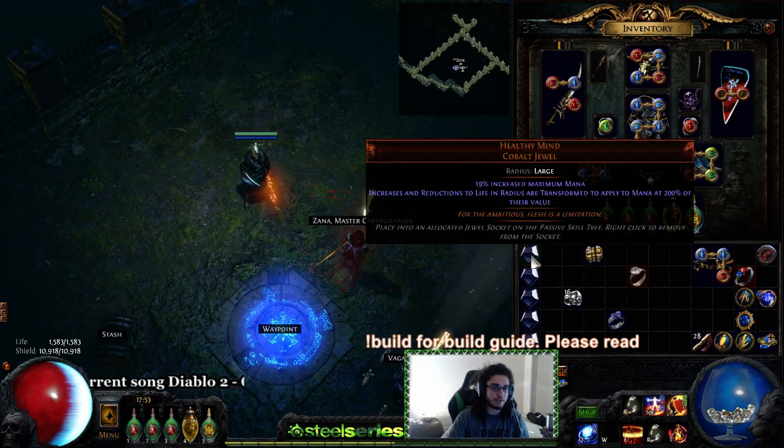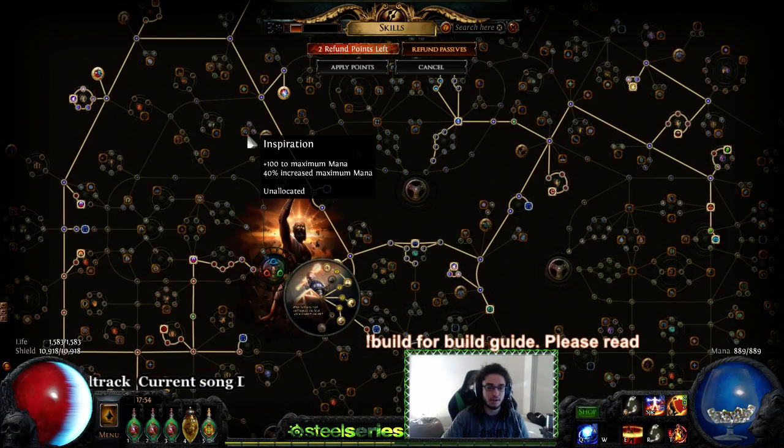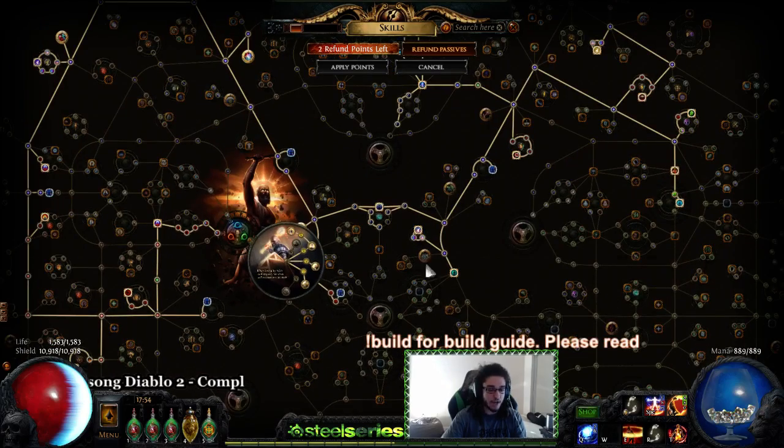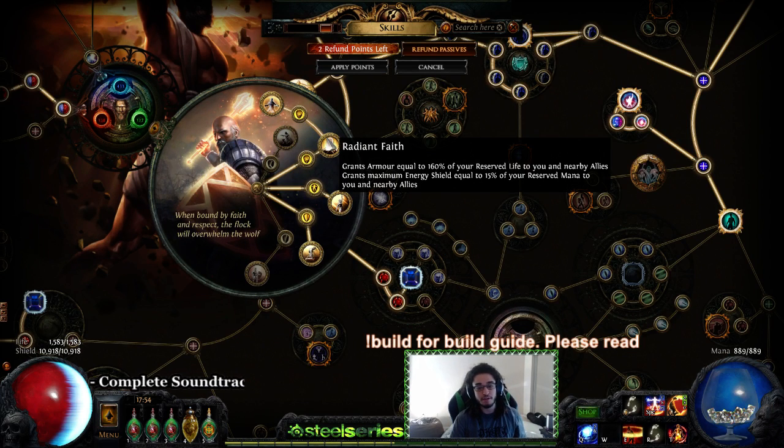The original purpose of doing this was because these jewels were, at one point in time, worth 1 chaos, and now they're worth anywhere from 4 to 12 chaos, so it kind of scraps out the whole idea of running it on a budget. This entire mana segment is all based around the Radiant Faith ascendancy node on the Guardian tree. Radiant Faith states you grant maximum energy shield — basically like a discipline aura — equal to 15% of your reserved mana to you and nearby allies. This will stack with your discipline, and it won't stack with other guardians running it; it works like any other aura — whoever has the highest one takes priority.